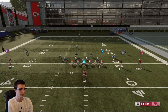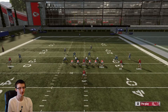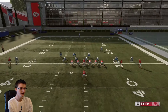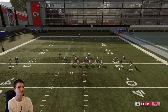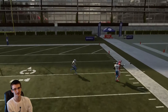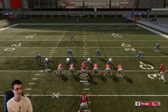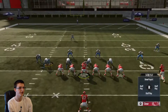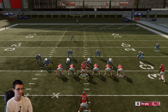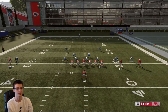Obviously if we see man coverage, there are options too. That trail route is going to struggle against man — I'm not going to tell you it won't. There's no real glitch to make it open. It looks open, don't get me wrong, but don't throw it. As you're going to see, it looks like he's got a step — he doesn't. Don't throw that, because there's no way in Madden to throw that pass accurately. I know it looks tempting, don't do it.